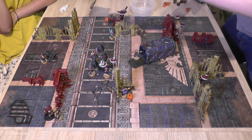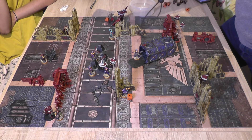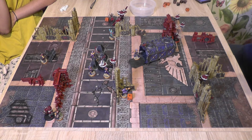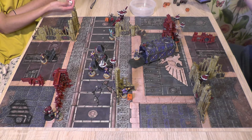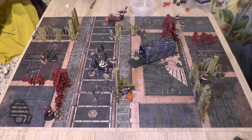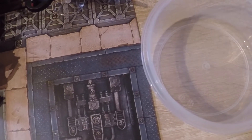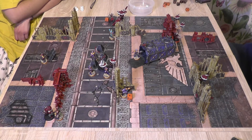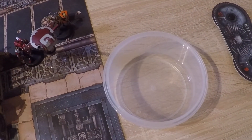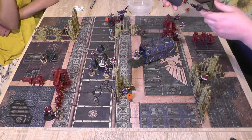The rotor cannon fires at the Stealth Suit — it hits on 3s normally, but 4s for cover, and 5s due to the Stealth Suit's minus-one. The Heavy Specialist spends a CP for an extra shot, giving 5 shots hitting on 5s. Two hits are scored. Strength 4 versus toughness 4 wounds on 4s — neither wound. A reroll of one is attempted using a command point, but the reroll also fails. No damage from the rotor cannon.